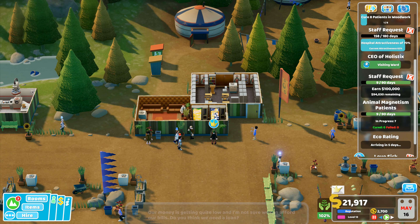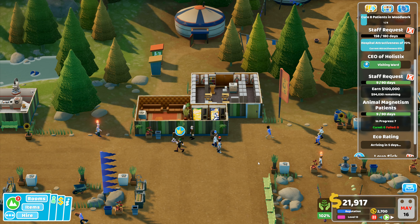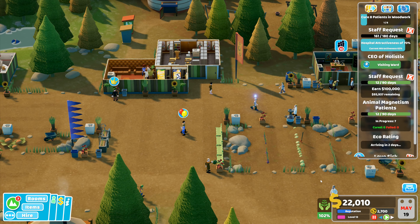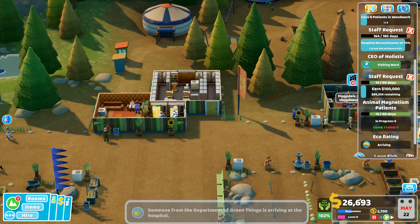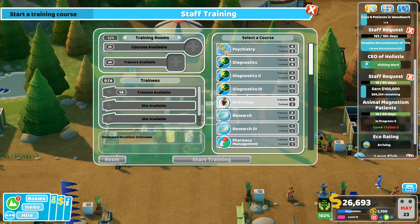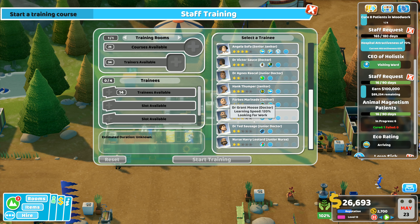Our money is fine. Eco rating — if we can convince them, we get some more money. I'm up to 22,000. Hoping to get to 25,000. Someone from the department of green things has arrived — we've now got 26,000. That means we can now do some more training. We want to go to trainees available.